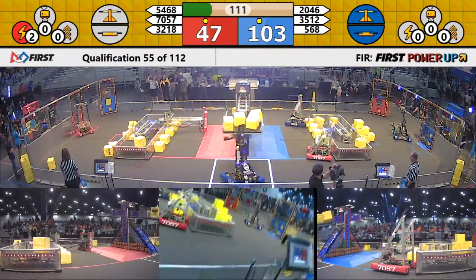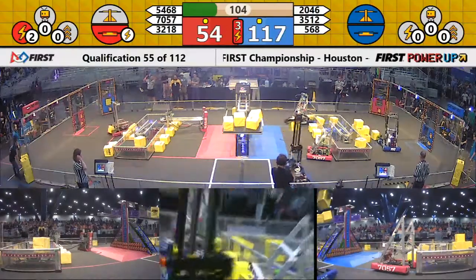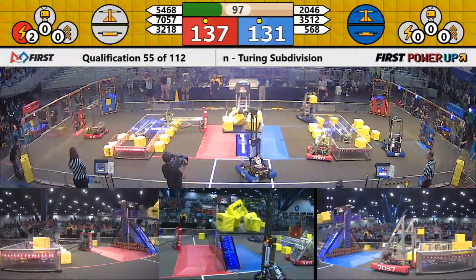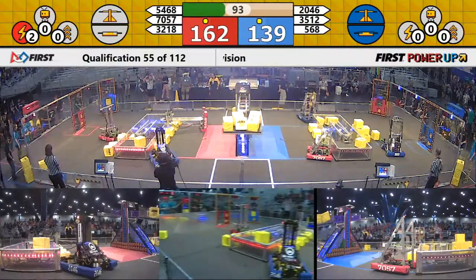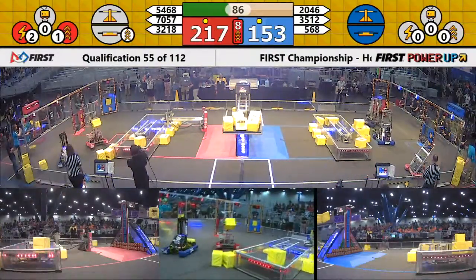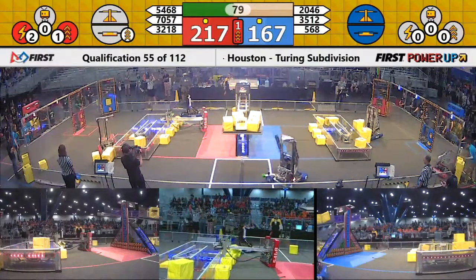7057 also looks to be incapacitated for the Red Alliance. 3218 seems to be the sole operating robot on the red side, passing a bunch of power cubes through the exchange and Red Alliance score going up since the blue side of the switch is activated. 217 to 161, Red's in the lead, 80 seconds to go.